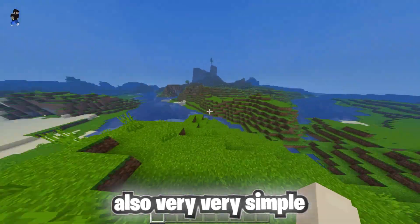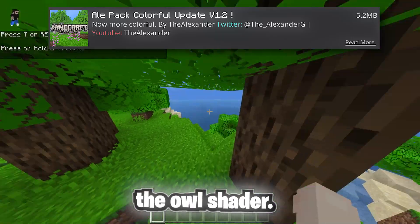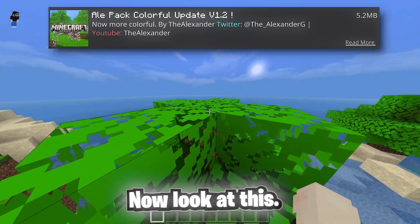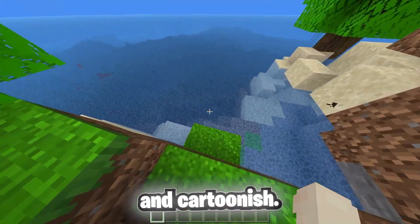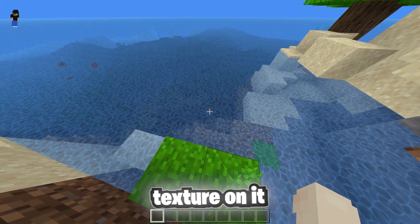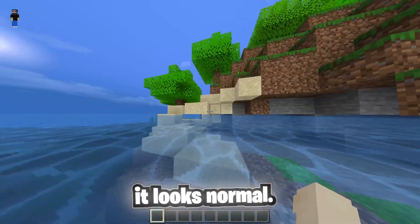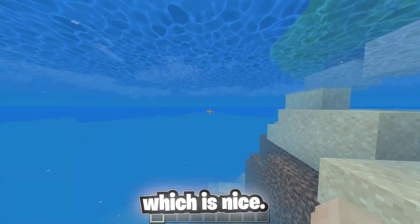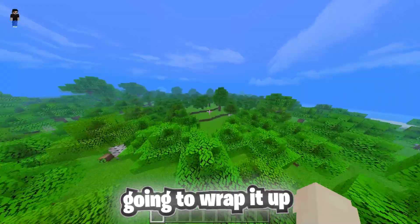On today's number one spot we got the Owl Shader. Look at this — the leaves are animated but kind of cartoonish, the sky is really nice and cartoonish, and the water has this amazing texture on it with animations. Under the water it looks normal but you can still see the texture, which is nice. It's kind of like a cartoonish shaders pack and it's really cool.